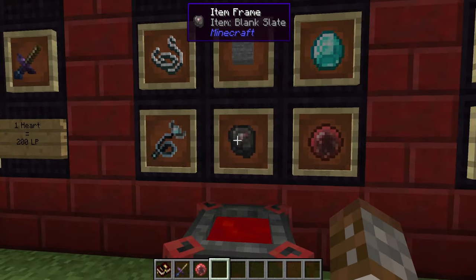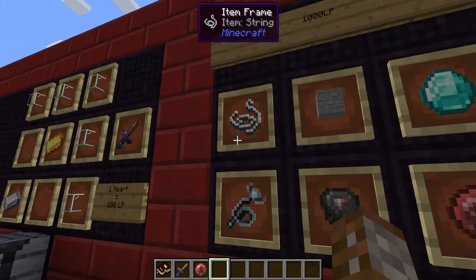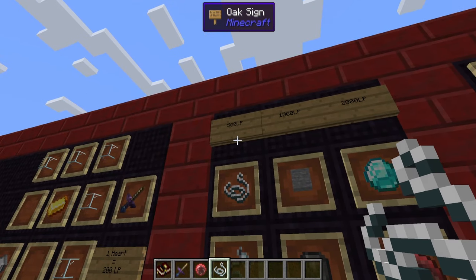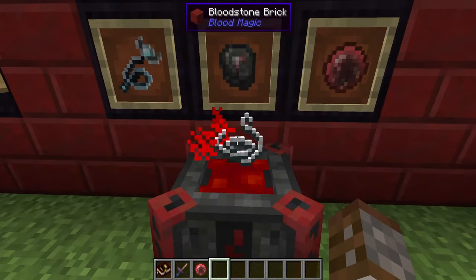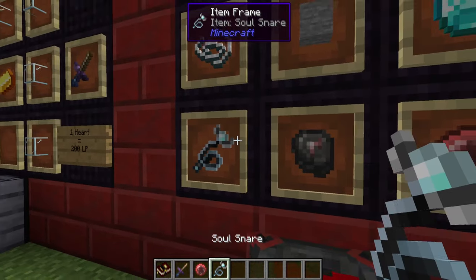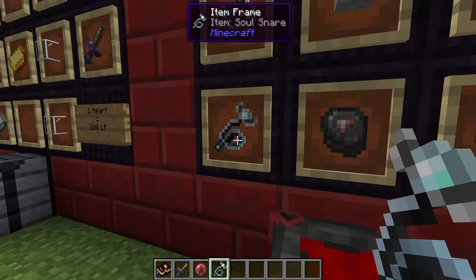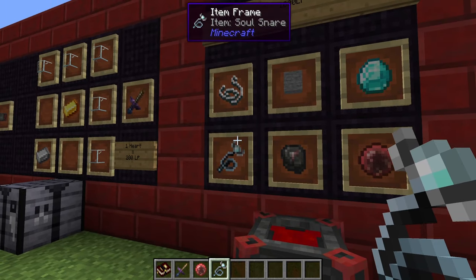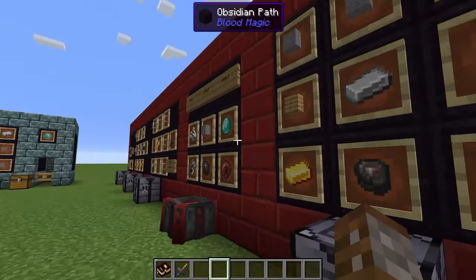The last thing — and this is brand new to 1.16 — is that in order to make snares you now do it in the blood altar. It just requires one string, so it's a lot cheaper than it used to be; it used to require iron as well. It's only 500 life points and gives you one snare. You're going to need quite a few — I'd recommend starting with maybe 10 or 12, as they'll be useful later when we get into the demon side of blood magic.